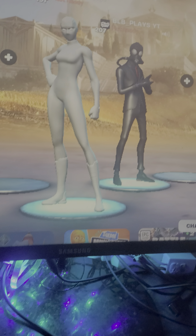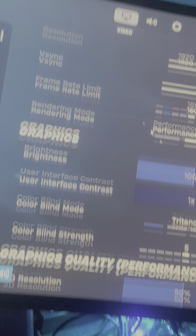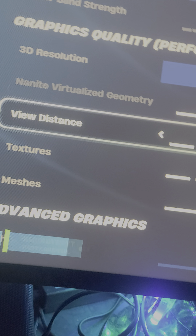What's up guys, today I'm going to be showing you how to get more FPS in Fortnite. This is only for PC users. First, go into your settings, scroll down, turn on Show FPS, and put everything on its lowest setting.